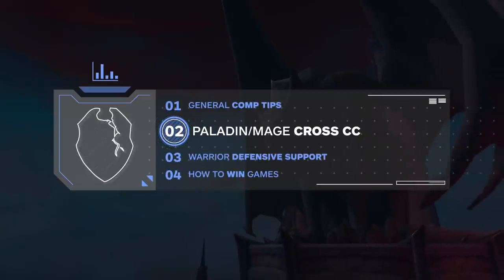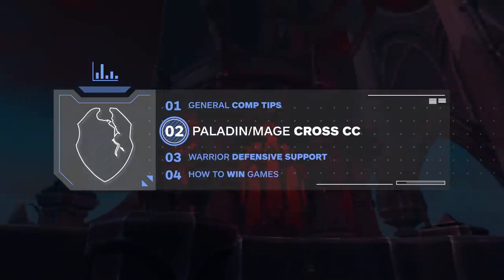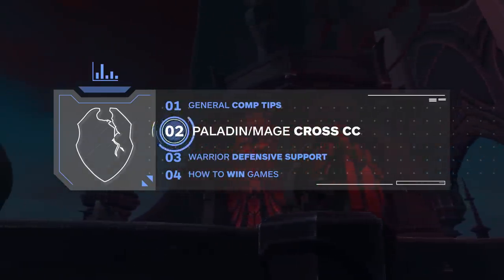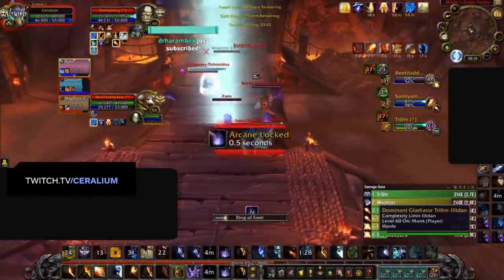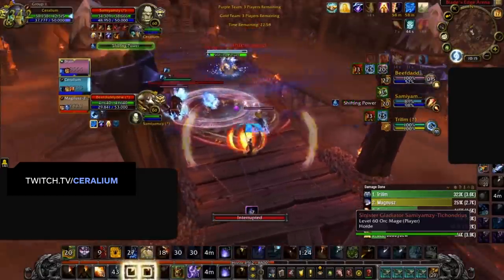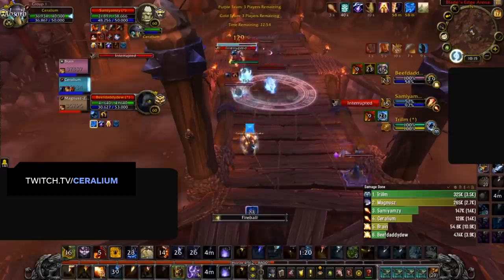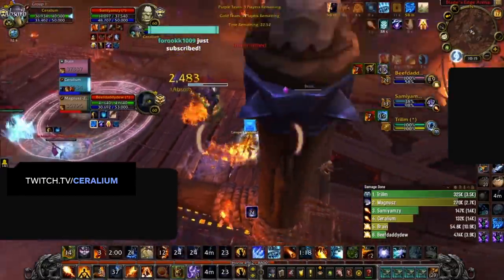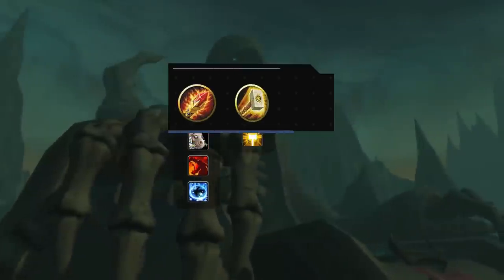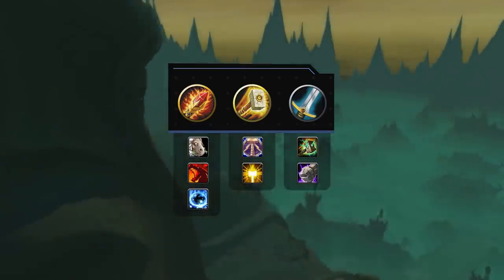Now let's take a deeper dive into one of the strongest parts of this comp: Paladin Mage Synergy. One of the reasons these two classes synergize well together is their ability to cross-CC enemy players. Remember that the goal of WMP is to try to find 3v1 setups as often as possible, using whatever CC is available to gradually force cooldowns. If enough 3v1 setups are performed, the enemy team will eventually run out of responses to the constant pressure dealt by the Mage and Warrior.